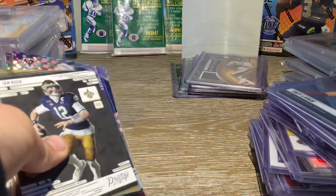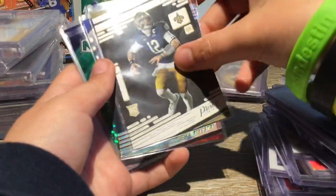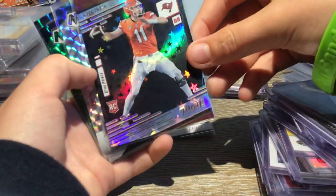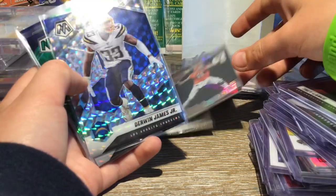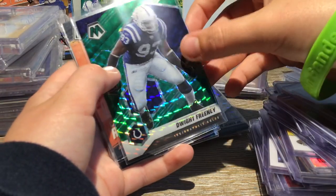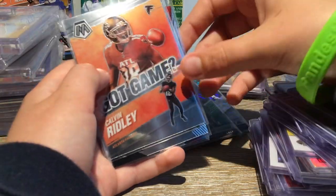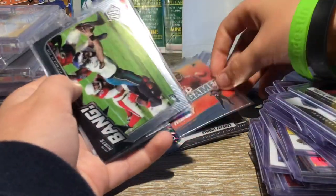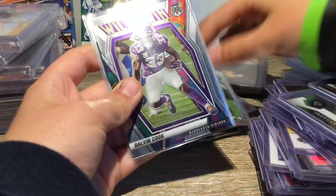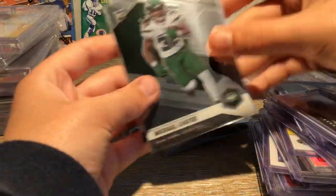This is what I pulled from a Mosaic box. So we got Iron Book Rookie Card, Kyle Trask Rookie Card, Derwin Samuels Jr., Melvin Warren III, Dwight Frendy, Calvin Rudy Got Game, Jalen Hurts, Rule to Win Dalvin Cook, Michael Carter Rookie Card, and Larry Roundtree Rookie Card.